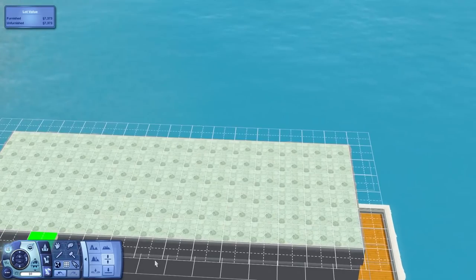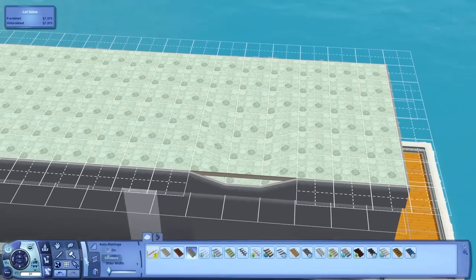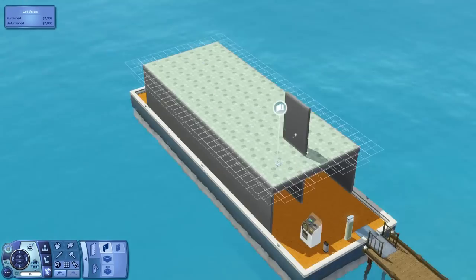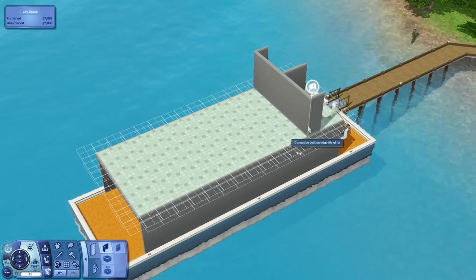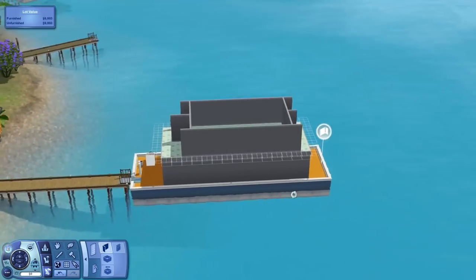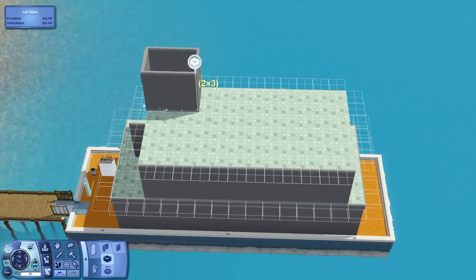So I thought I'd give it another go. And also, this is a recurring theme with my Sims 3 builds - I tend to be building stuff that you can't build in The Sims 4. A houseboat is something that you can't do in The Sims 4, so I thought I would do it.